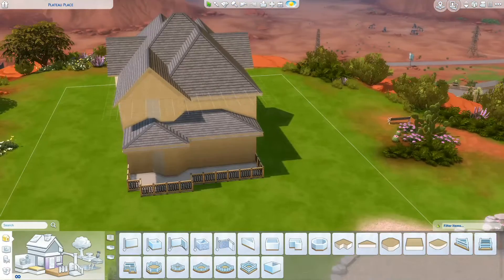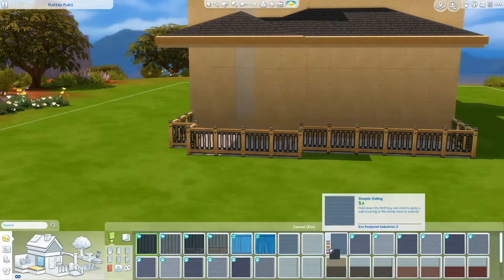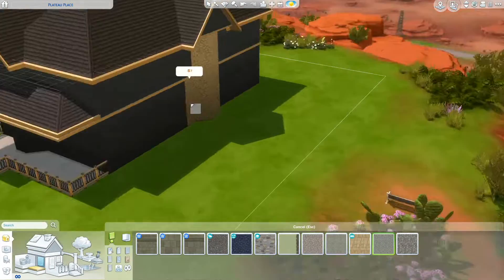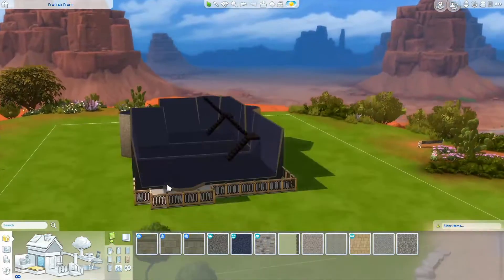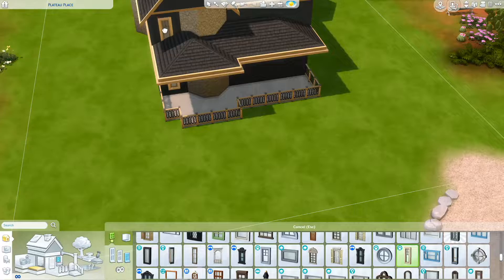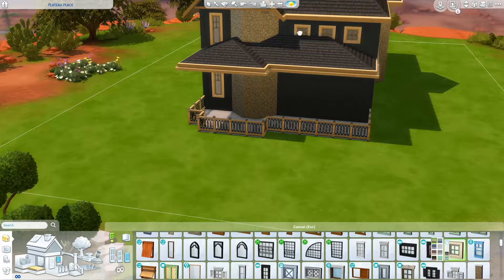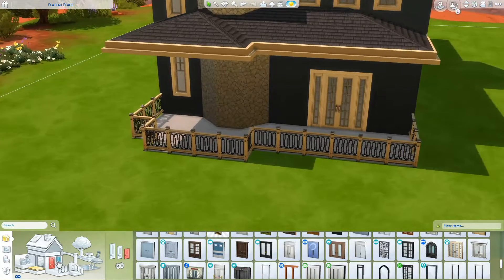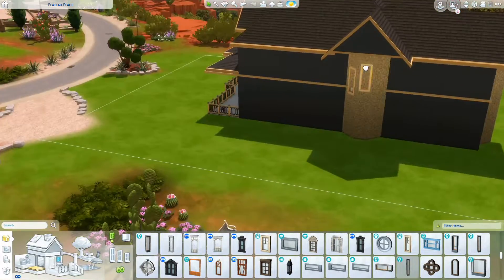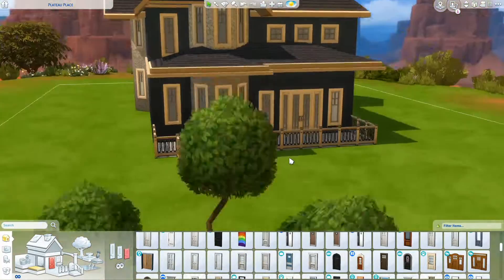I knew I wanted to do a very dark navy blue color with gold accents and kind of gold trim on the windows and things like that. It was really hard to find something that was navy blue siding, so I ended up using one of the solid color paints — one of the darkest blues. It's not necessarily gold trim; I'd say it's more of a tan color. The lighting in Strangerville and Oasis Springs makes it really difficult to tell the true colors of white, off-white, and tan, but I think it went really well with the house.